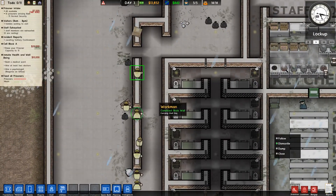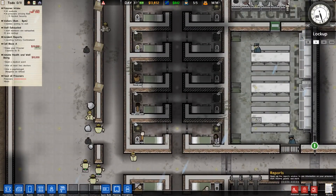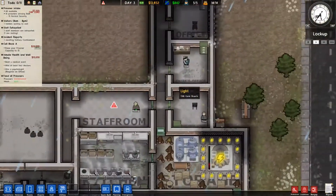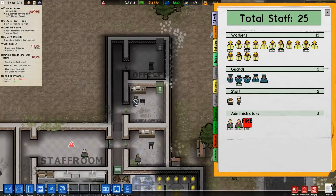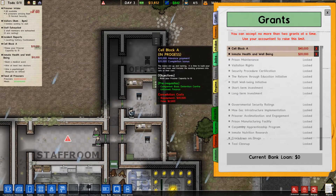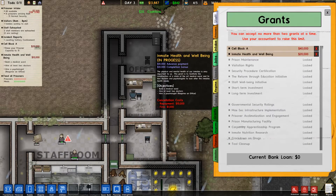He just took it out — okay, so they will take it out. I believe I can deploy guards at this point. Let me check — oh nope, I don't have deployment yet. I thought with the administrator I could deploy guards. He grants inmate health and well-being and cell block A, and a bunch of other stuff. Oh wow, it shows me all the locked ones — and five more hidden.